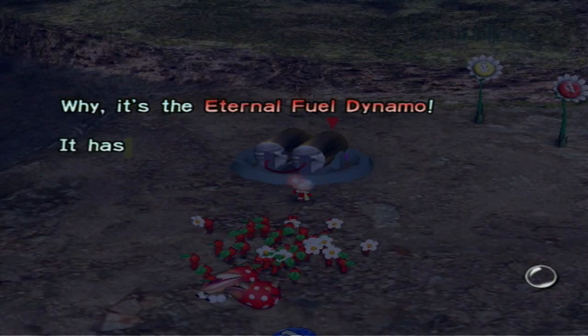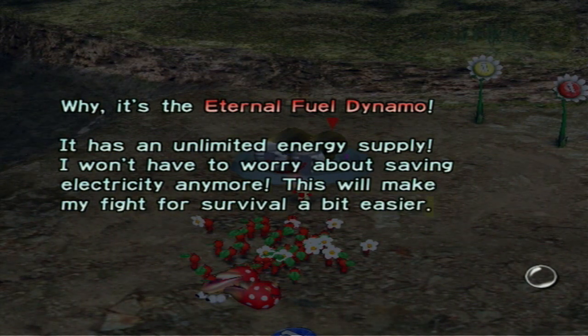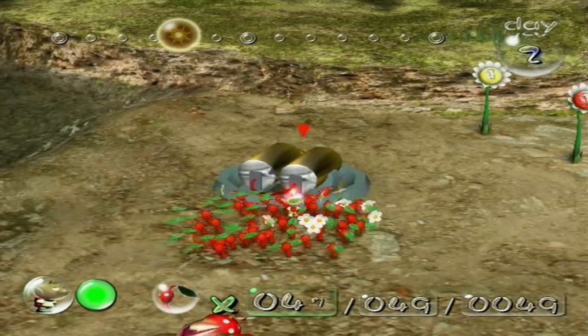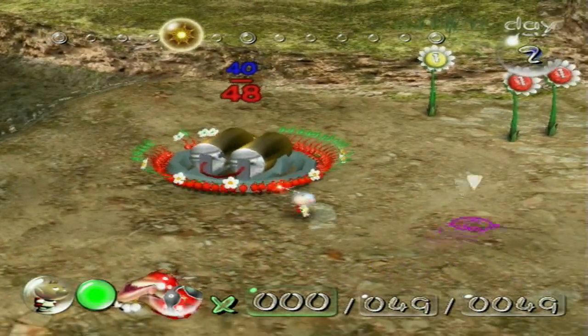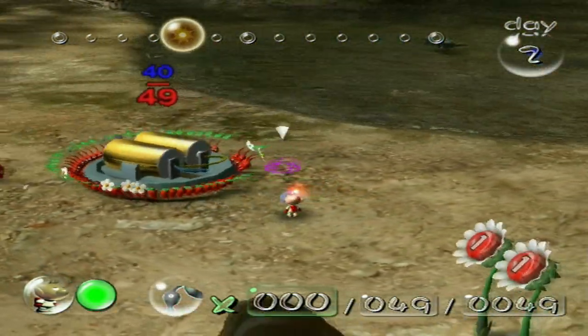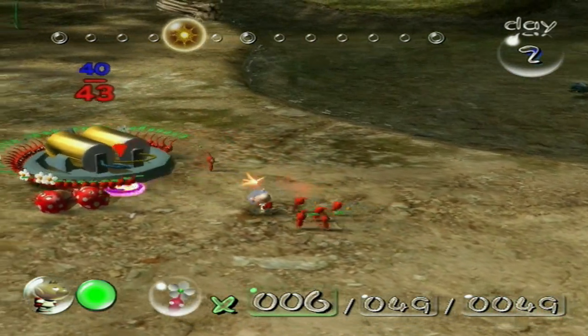It's the Eternal Fuel Dynamo! It has an unlimited energy supply — I won't have to worry about saving electricity anymore. This will make my fight for survival a bit easier. Always got to conserve energy. We just have a little over enough to get it back to the ship. Let's see if we can call a couple Pikmin off so we can keep working on upping their numbers a bit.